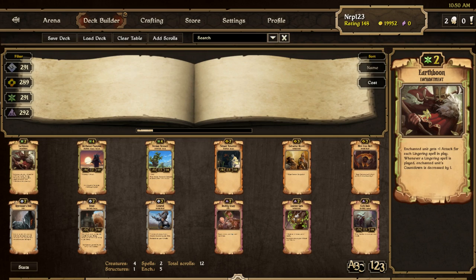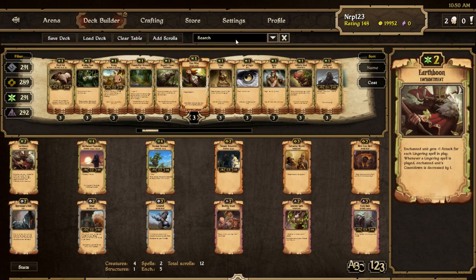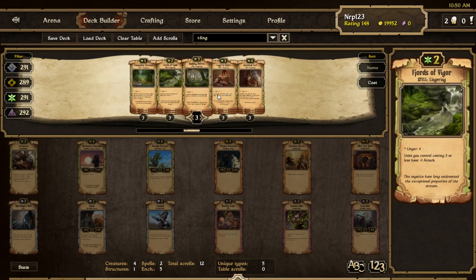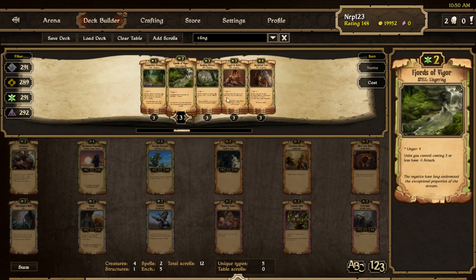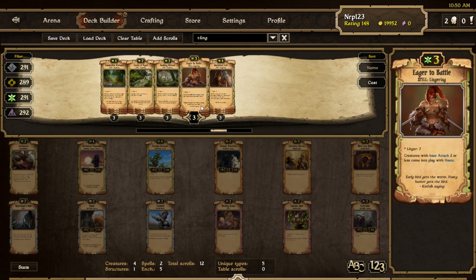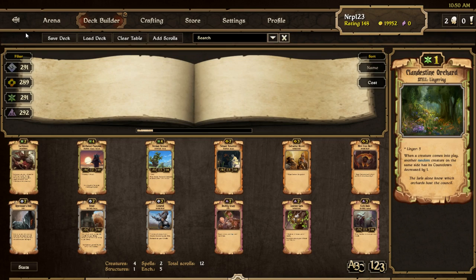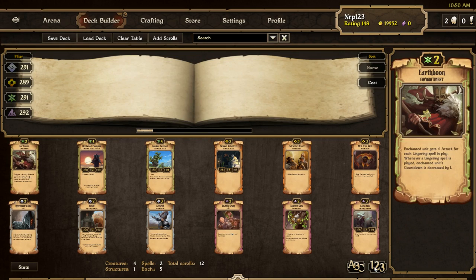I don't think it seems that good. Growth has so many ways to increase attack. I'm not sure a 2-cost enchantment that only goes on one unit is useful. Especially considering how many lingering spells are you actually going to have in play? Growth lingering spells — maybe Fjords of Vigor, maybe Eager to Battle. I don't know. I don't think it would be too useful, but it's definitely a possible option.